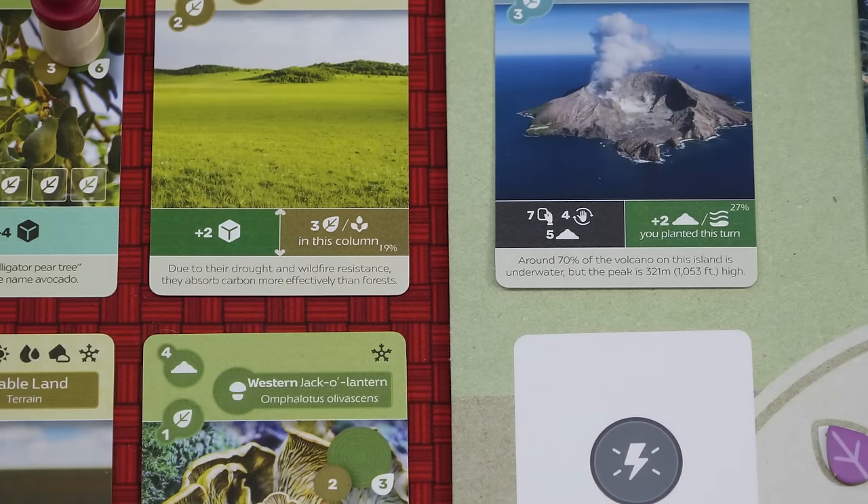If multiple players complete their island on the same turn, use the current turn order starting with the active player to determine who gets to place their token. Only one player can claim this space. And finally, all players activate any of their green planting abilities.